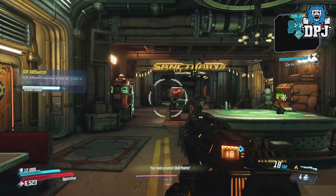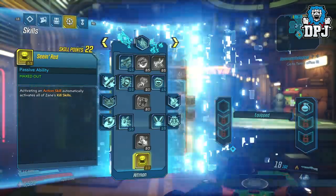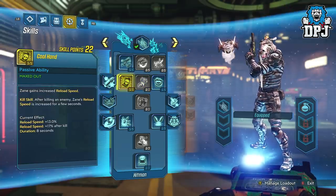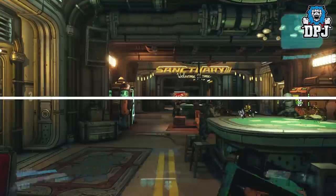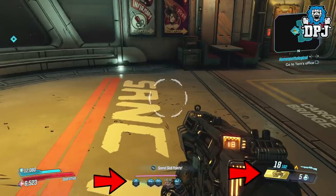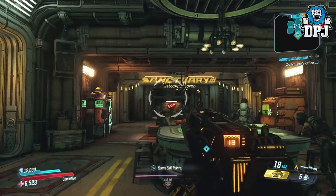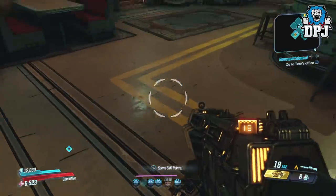Make sure you have Seeing Red selected, then make sure you're using an action skill. You can use this with any action skill — Sentinel, Barrier, or Digiclone. The glitch is as easy as this: press your action skill and then press your inventory echo button at the same time. What this does is activate your kill skills but doesn't actually use your action skill. So you can literally keep doing it over and over, constantly having the benefits of the kill skills active whenever you choose.